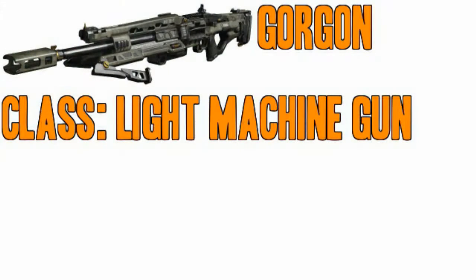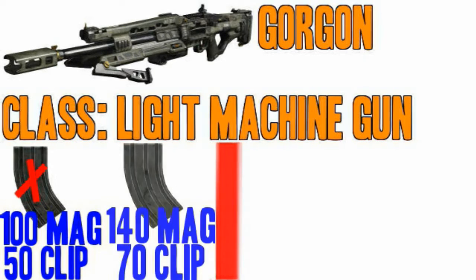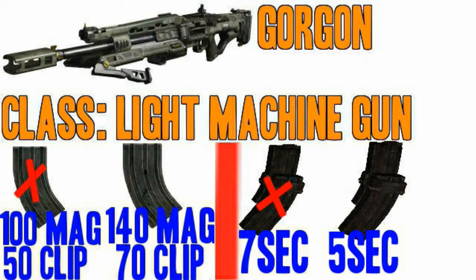So today we're going to be covering the Gorgon LMG. To start things off, here's some basic information about the gun. Without extended magazines, there are 100 rounds in the magazine, 50 in the clip. With extended mags, there are 140 rounds with 70 in the clip. The Gorgon also has a 7 second reload time without fast magazines, and a 5 second reload time with fast magazines.